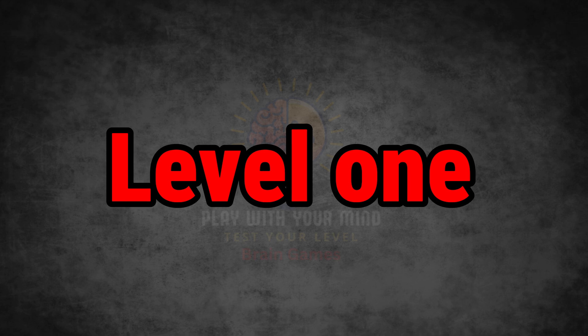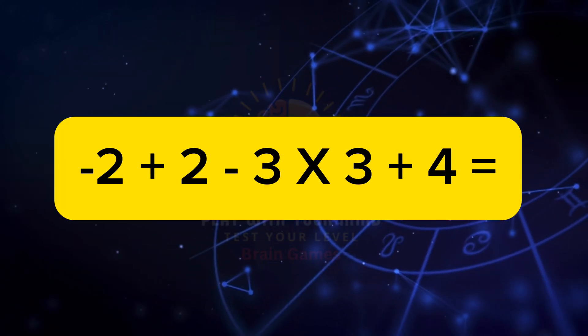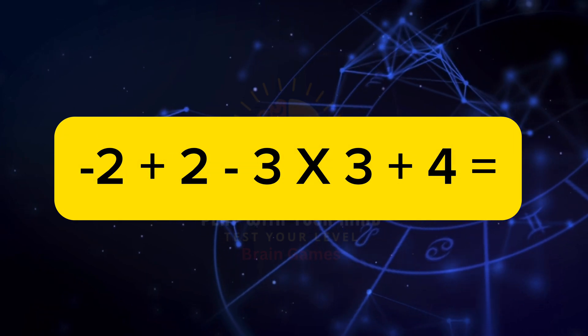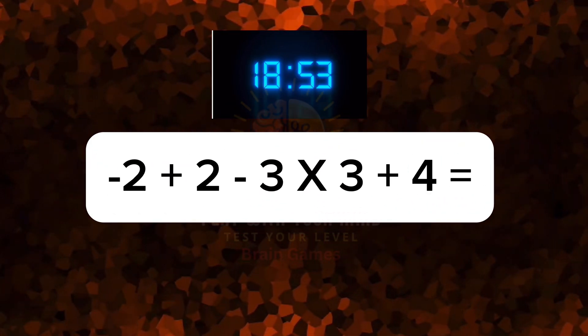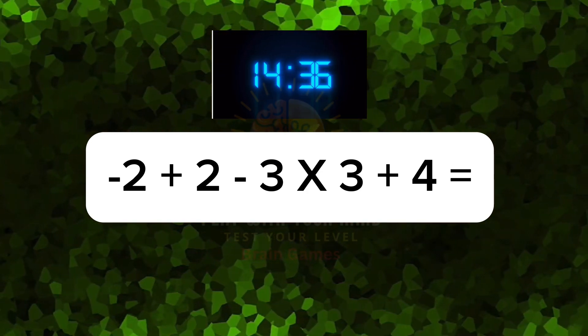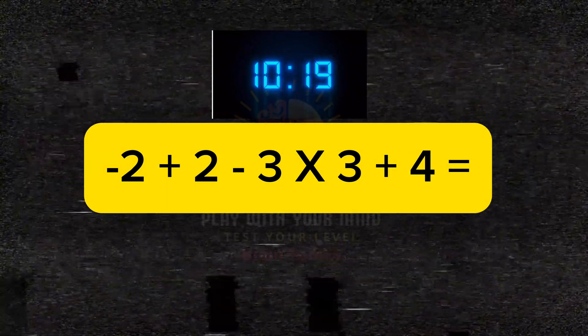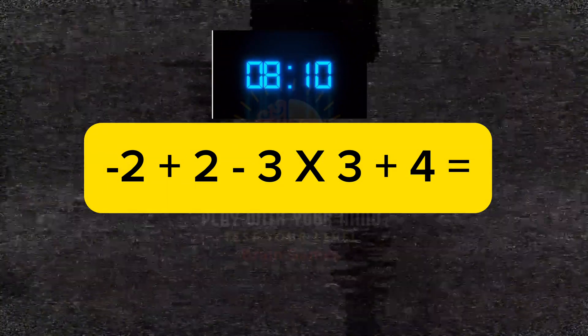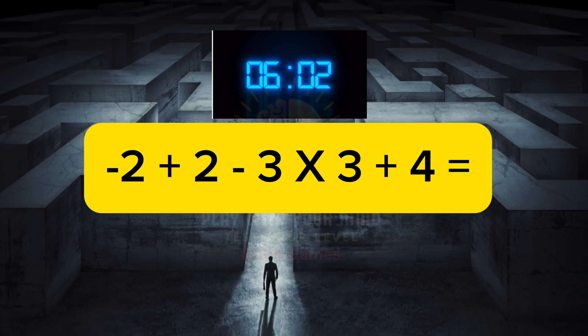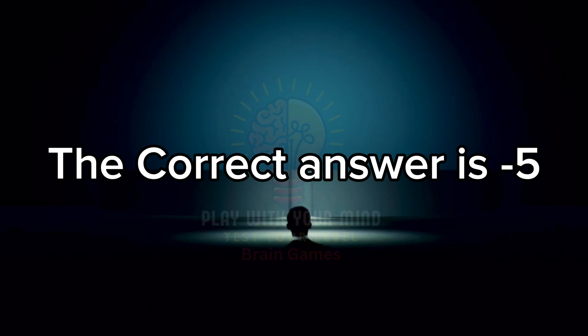Level 1 - Mental Maths. Minus 2 plus 2 minus 3 times 3 plus 4 equals what? Your time starts now. No, 9 is not the answer. Time is running out. Hint: it doesn't belong to any other table. Time is up guys. The correct answer is minus 5.